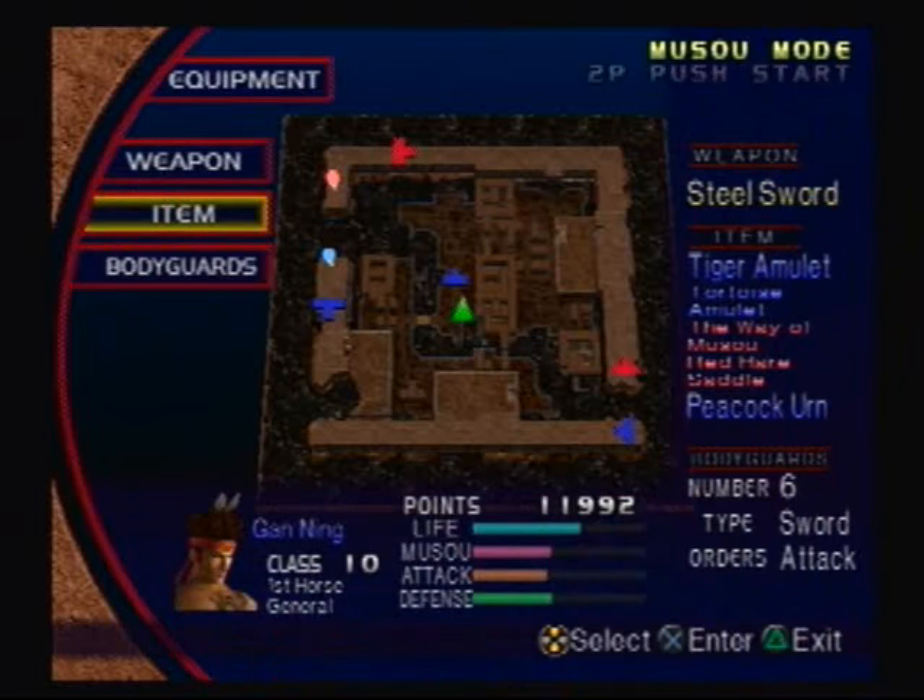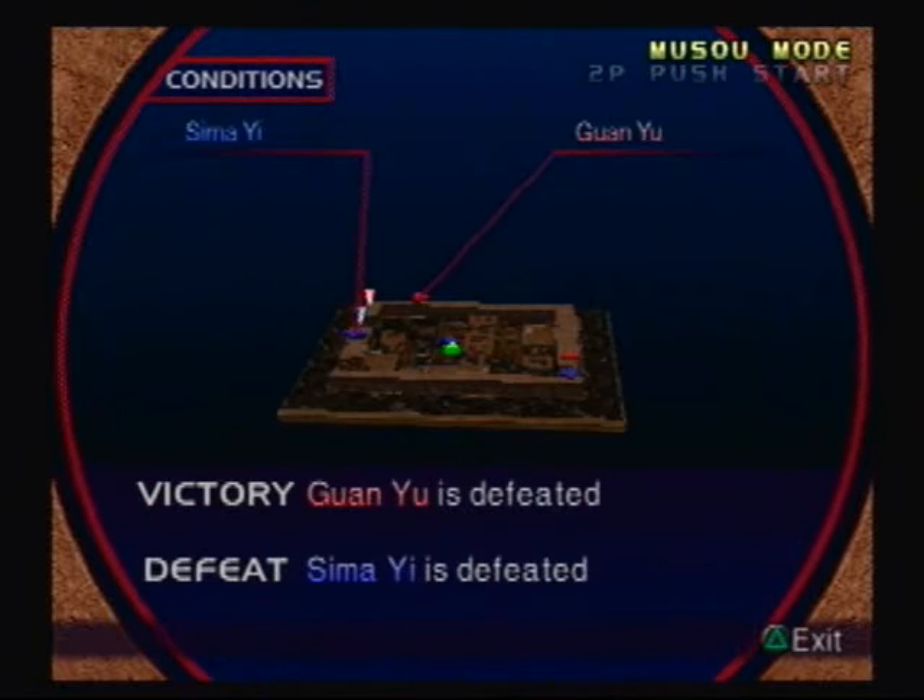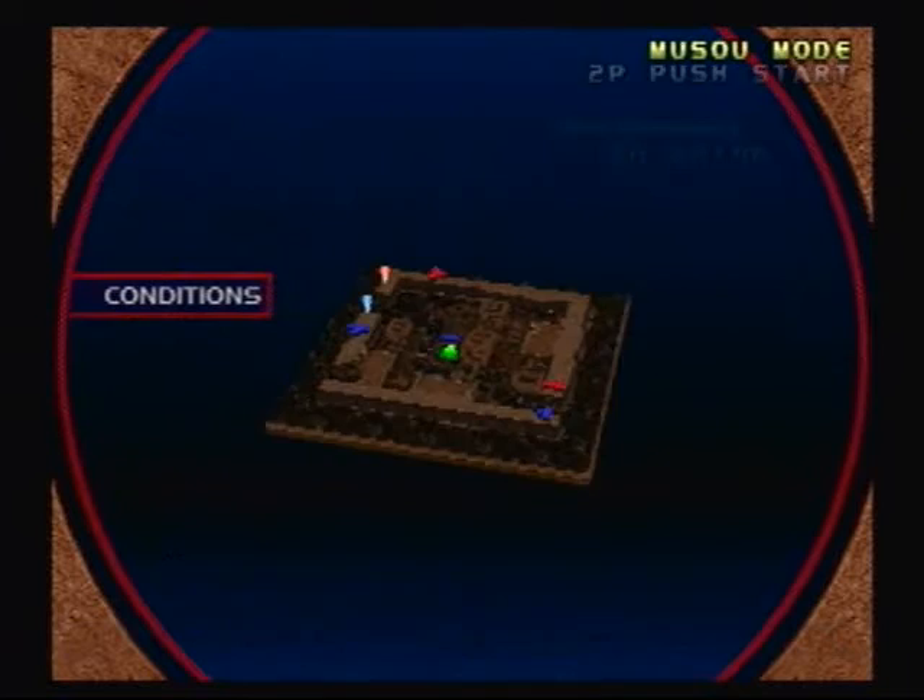The weapon stays the same, unfortunately. Items will stay the same, bodyguards will leave its sword. The Conditions: we have to defeat Guan Yu to win, and if somebody is defeated — if I die or run out of time — we lose.